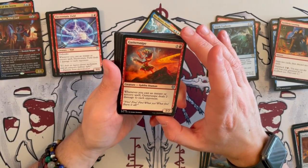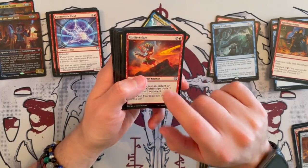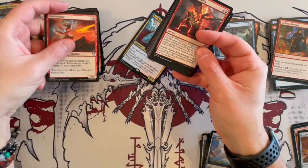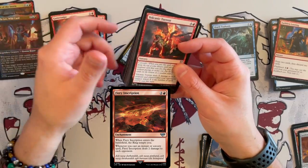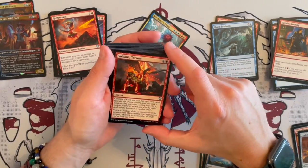Now we have Guttersnipe — a Goblin Shaman 2/2 that costs 3. Whenever you cast an instant or sorcery spell, it deals 2 damage to each opponent. I like this one very much. This and the Electrostatic Field together — and there's also an enchantment in the Lord of the Rings set that deals damage whenever you cast instants or sorceries. Put that together with a storm deck and it's going to be really strong.